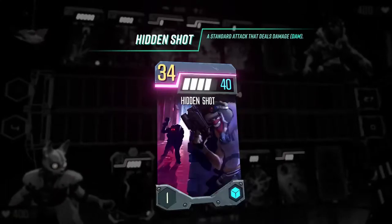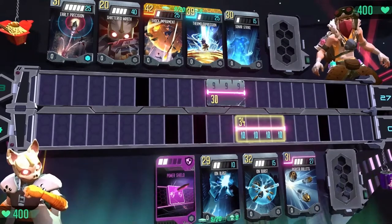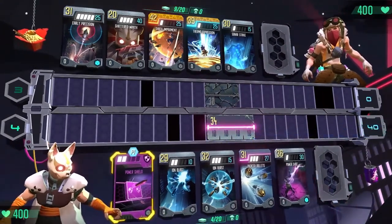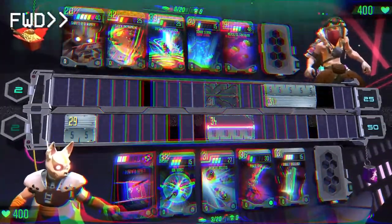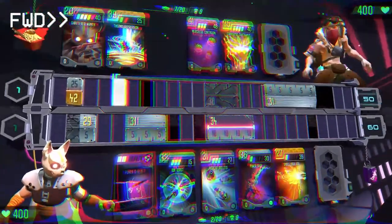Countering an opponent is easy. Notice that yellow number at the top of the card — that indicates accuracy. Think of it a bit like card strength. Place an attack with a higher accuracy opposite an opponent's to shatter it and cancel their damage. Over the course of the card phase, players take turns laying attacks, building their damage and trying to shatter their opponent's attacks.